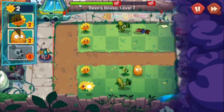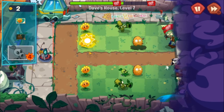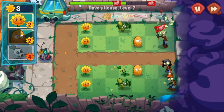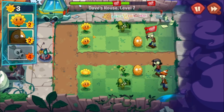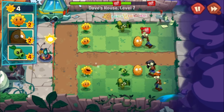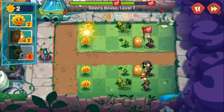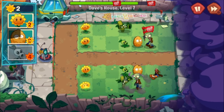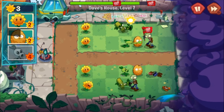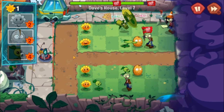We just gotta make sure we get walnuts on these and then peashooters so we have some form of defense. The lawnmower is universal but it only hits one time — being honest, that kind of deteriorates the whole strategy aspect in a way.